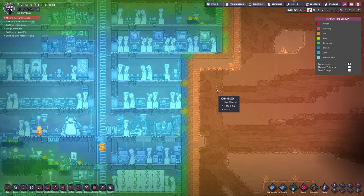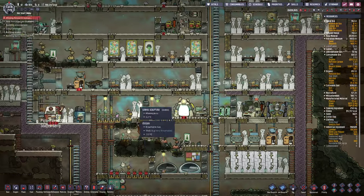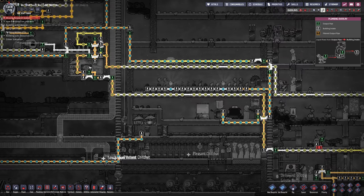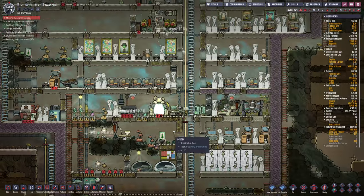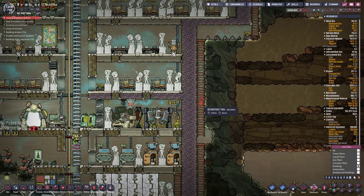I think I'm going to extend over this way into this hot area, because the base is getting nice and chilly. Some of you have said, why did I set my aquatuner steam turbine setup so cold? It was intentional - I actually wanted to get the base super cold because I wanted to expand out into these hot areas. And now I can do it without too much risk of disaster.